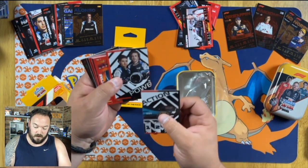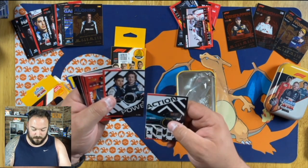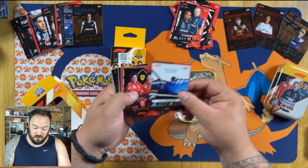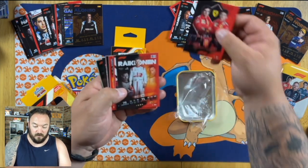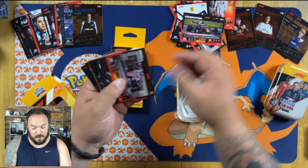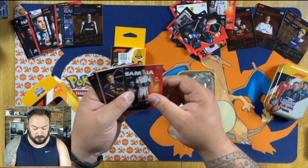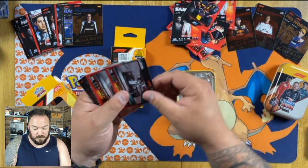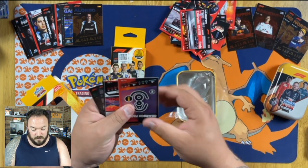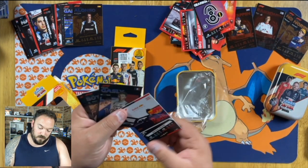We'll find out when we put them all together. Hamilton and Bottas card, Williams Racing, Ferrari team, Raikkonen, Ferrari car, Esteban Ocon, Max Verstappen, Stroll, F2 team, an F2 driver, another F2 team, the Tifi, Hamilton live action. And we have a strategy card which is Gearbox Failure — nobody wants that.